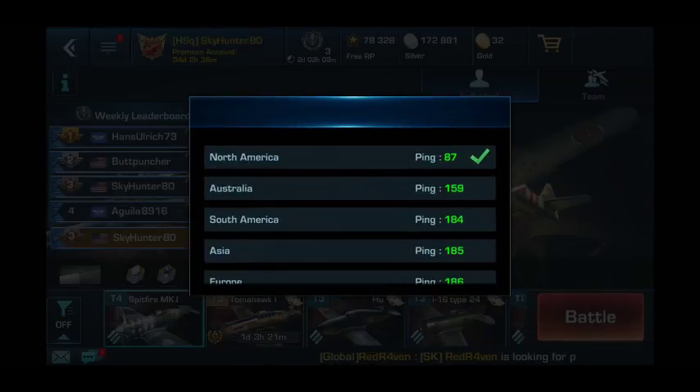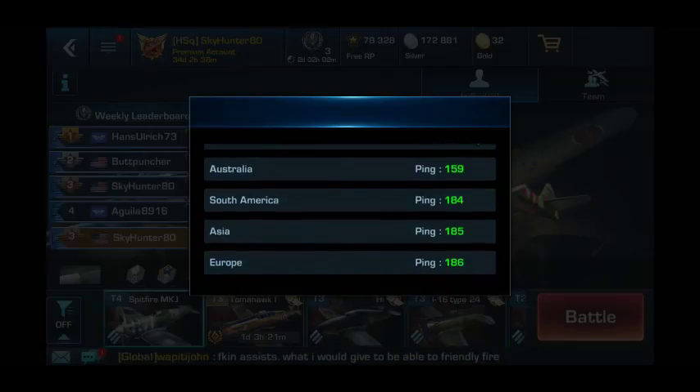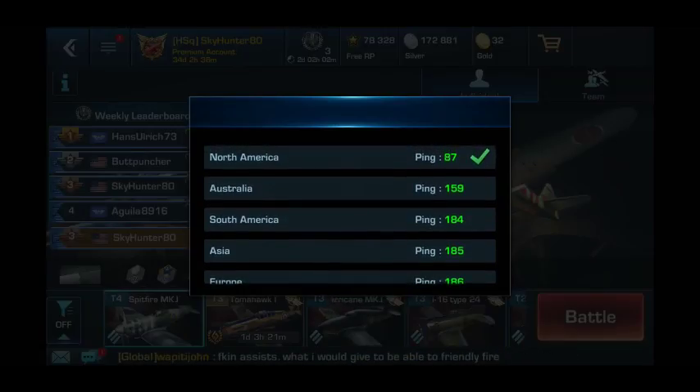This globe here allows you to change the server, so you can see which server is the best for you based on lag time. Right now I'm on North America. Sometimes if you are in a match and it says bad network environment, it may be helpful to come out to this screen and hop to a different server.